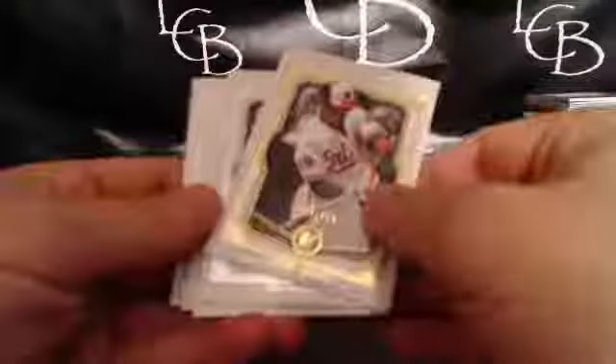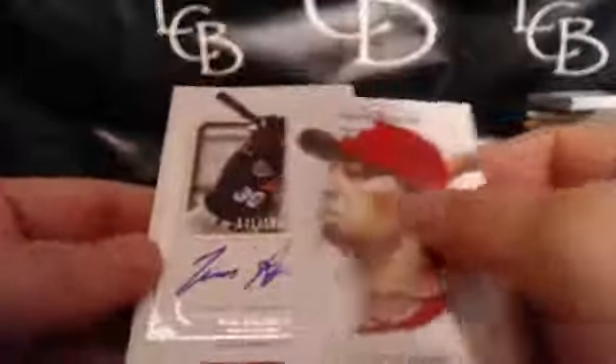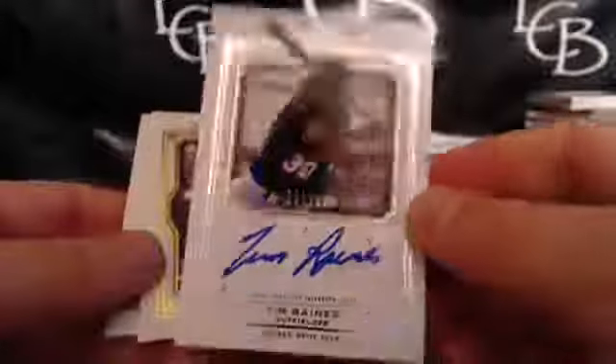And then the hit goes to Steph — Mark Trumbo, 60 out of 99, auto dual relic. Sick on the Musial, though. How are those selling on eBay, those oversized cards? And the last pack — Adam Jones, Joe Mauer, Prince Fielder. We got a Yu Darvish big bird pose. And the auto is for the White Sox — Tim Raines, 121 out of 199. That's Steph again. So that usually is big money. All right, good break, guys.